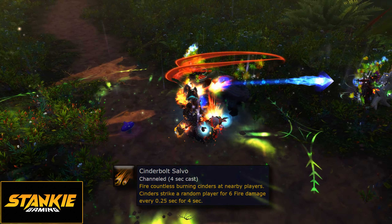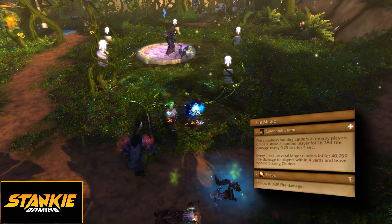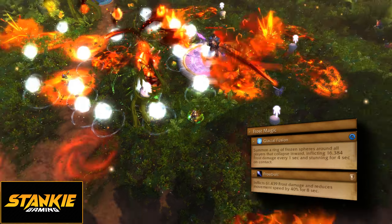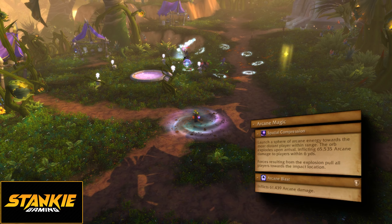Notable trash before the third boss: the Infested Ice Collar — kick Frost Bolt and watch out for the Cold Fusion cast, which spawns a ring of frozen orbs that collapses inwards. Touch one and you become a flavorless popsicle. The Putrid Pyromancer — kick their Pyroblast and watch out for Cinderbolt Salvo, which deals a ton of damage and spawns a swarm of fire swirls. The Addled Arcanomancer — kick their Arcane Blast; they will throw a Spatial Disruption arcane orb towards a random player's location. Don't hug the orb. By themselves they aren't too bad, but combined you can get some funky overlaps, so beware.